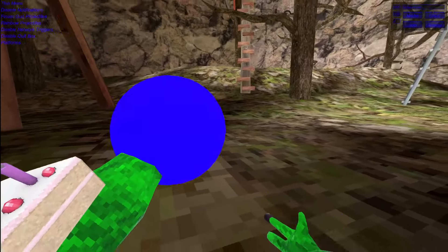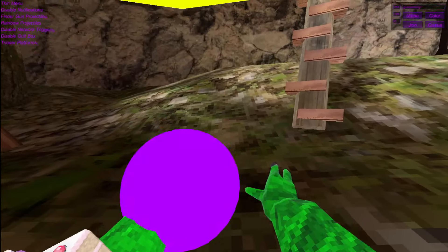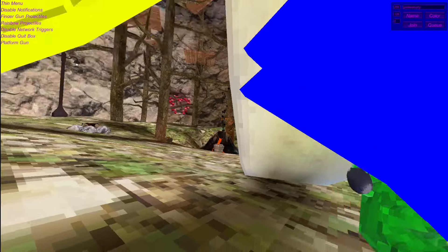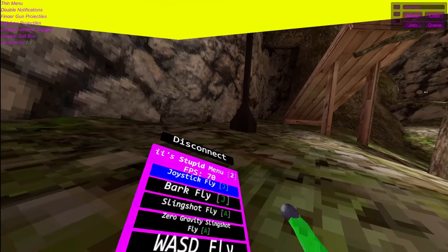Movement mods — platforms — now these are very unique. You can change them by going to settings, and they're pretty cool. You can also change it into vibey as well. Trigger platforms — they are trigger platforms, which feels pretty cool. Frozen — now this is very unique. Platform spam — you need to hold grip in order to get this platform spam, which is TP. Platform gun — you need to hold your A to go flying, and you can also adjust the speed in settings. Trigger fly — it's pretty cool. Joystick fly — you need to use your joystick in order to fly, which is pretty cool.